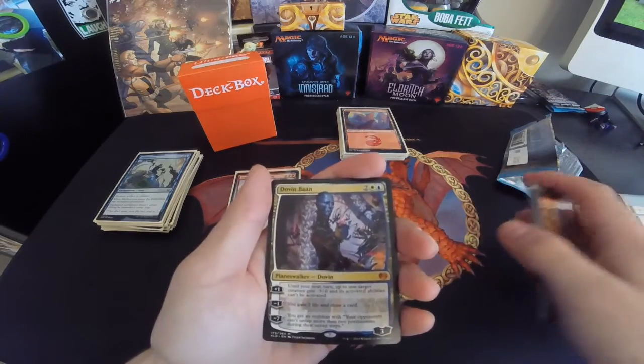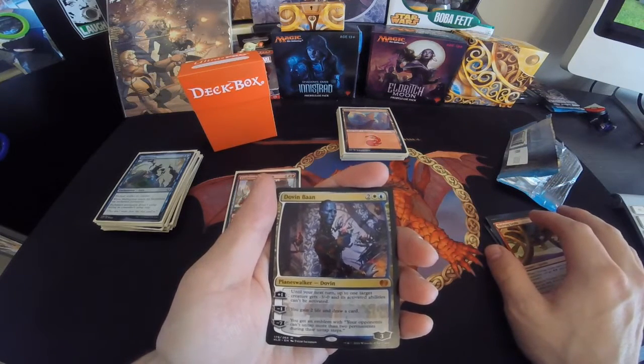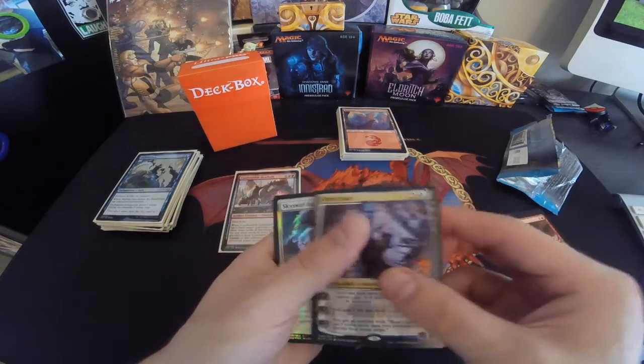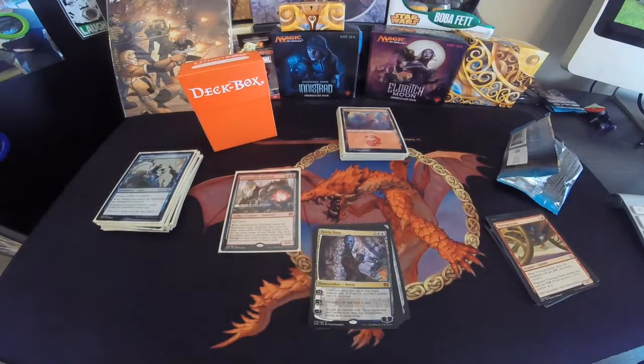Oh, there we go — a Dovin Baan, two colorless, white and blue Planeswalker. So I ended up getting a Planeswalker out of my prize pool, so I call that a win.